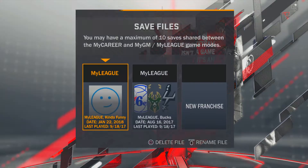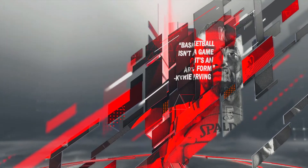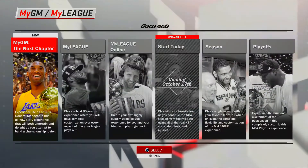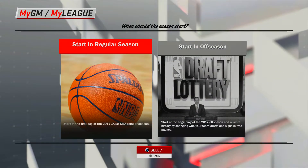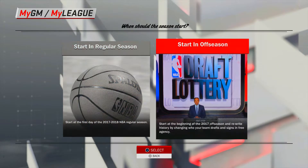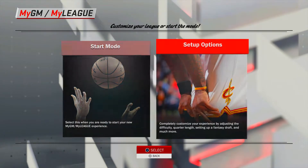You're going to want to go to the My League mode. I'm gonna start up a new one just to show you guys what it should look like. Go to My League — you can choose whichever teams you want, but I'm gonna go with current NBA teams just to save time. We're gonna start in the off season so that we can play through summer league games. They don't give you any more or less VC, but they're just more games to play.